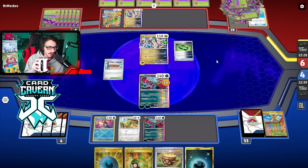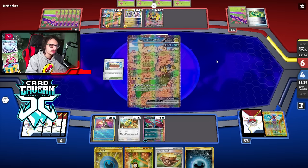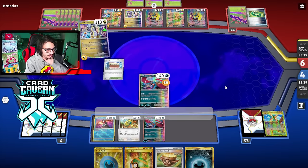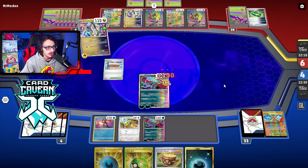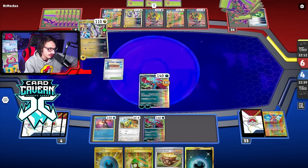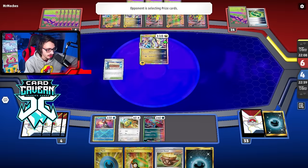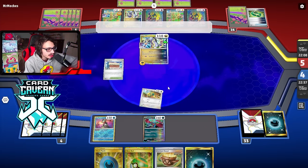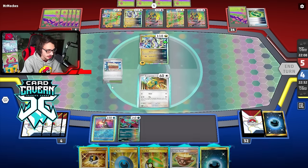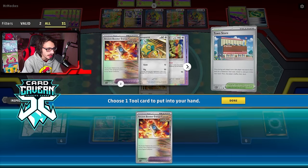If I don't get Roaring Moon EX it's possible I'm in trouble — I'll need a Sada or Dunsparce. They're actually not going to Amp me — they didn't go for it. They could have Amped me this turn had they played a little differently. There's no Heavy Baton on this guy either, so if I Calamity Storm it that's good. We can Town Store to grab an Ancient Booster Capsule, then nest ball for a Roaring Moon EX.